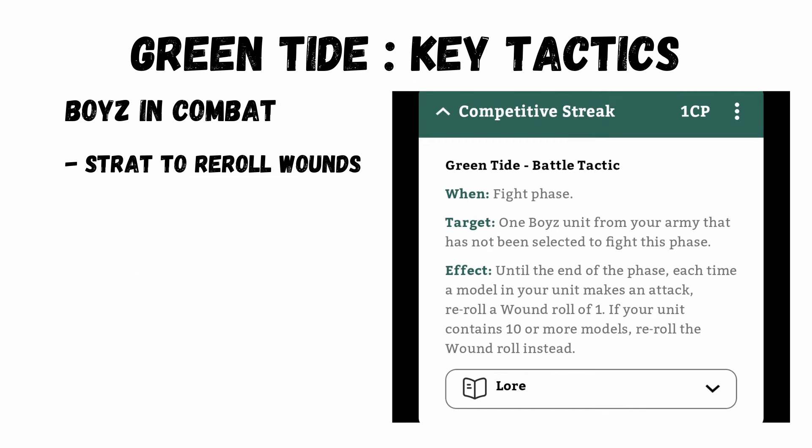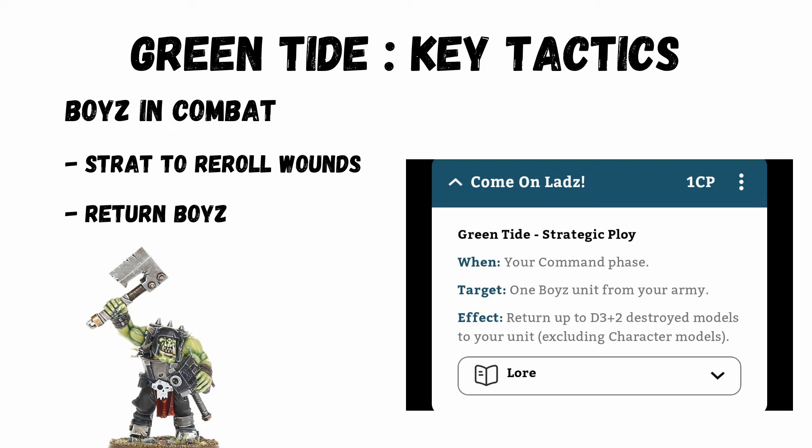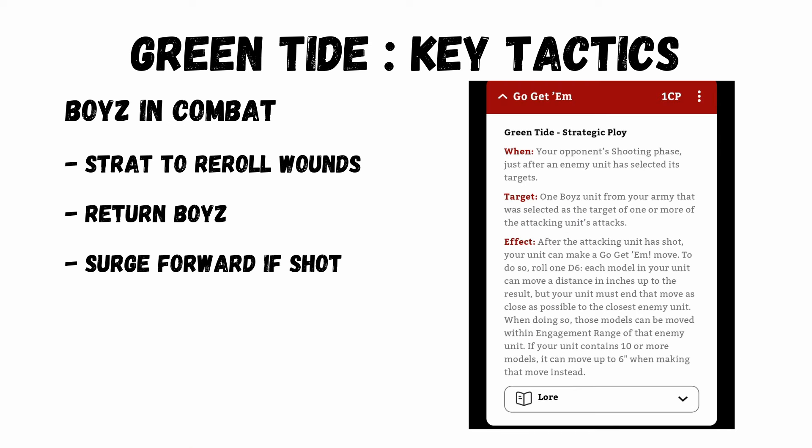I'd keep the Weird Boy jump to turn 2 and really get the advantage of a re-rollable 7 inch charge. Once any squad gets into combat use the strat for re-roll wounds — 20 boys not in the Waaagh get an 81% increase in the amount of terminators they can kill. This will get used every turn but being a battle tactic might be the one your opponents use to vect and increase the CP cost. The next strat you'll use every turn is 'Come on Lads' — return D3 plus 2 boys in a unit. This is why Gretchen and an enhancement to generate CP is so key. And my favourite strat 'Go Get Em' — after you've been shot you can make a move, and with a big squad it's 6 inches and you can move into combat. It's something I'd warn my opponents about as it'll be a big shock — once in combat you'll be safe and hit first in their turn.